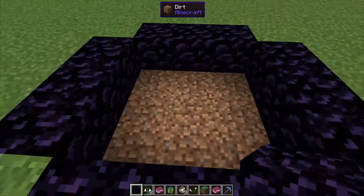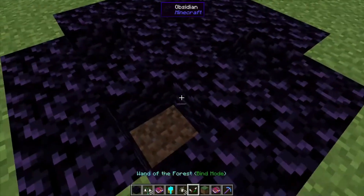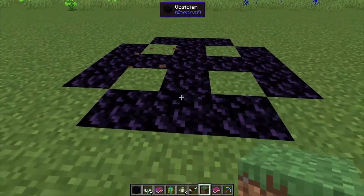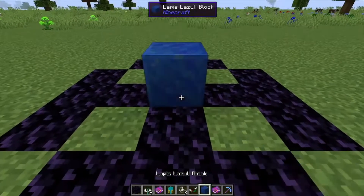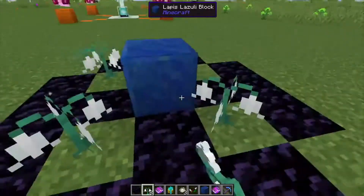Next you're going to want to make a plus sign in the middle, leaving the corners open. You can put grass there, coarse dirt, whatever — it'll look like that. Next we need our lapis, which we're just going to place in the center like that.